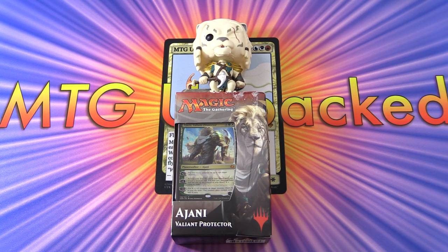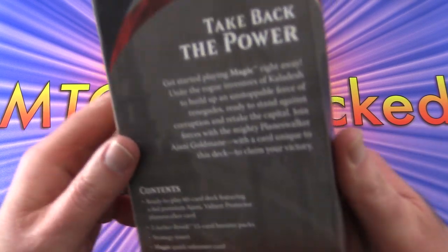Today on MTG Unpacked, we're cracking open the Ajani Valiant Protector Planeswalker deck. This is from Aether Revolt, came out in 2017, before the channel was started, so we never actually reviewed this at any point. So let's check it out.